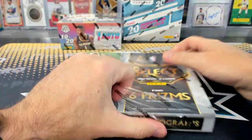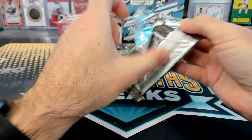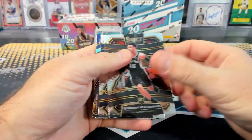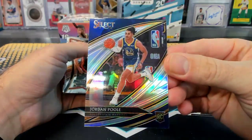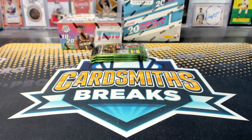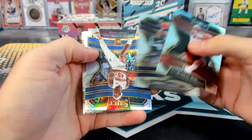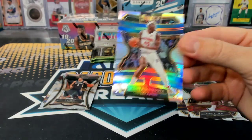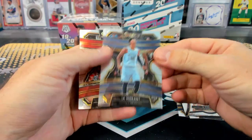Let's do Select Hybrid. There's so many retails and hybrids now. Oh, you're in the basement. Jackson Hayes rookie. That is a Jordan Poole rookie silver. Courtside. Culver rookie. Deloya silver. Stalkers. John Morant rookie.